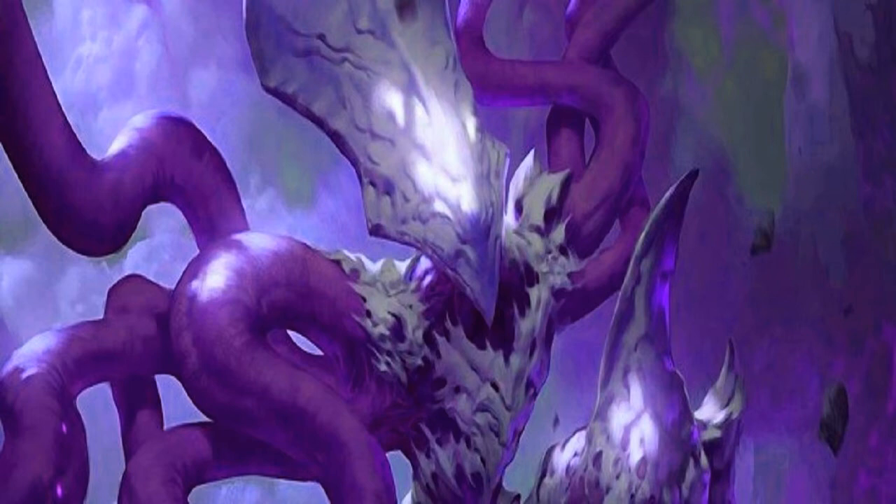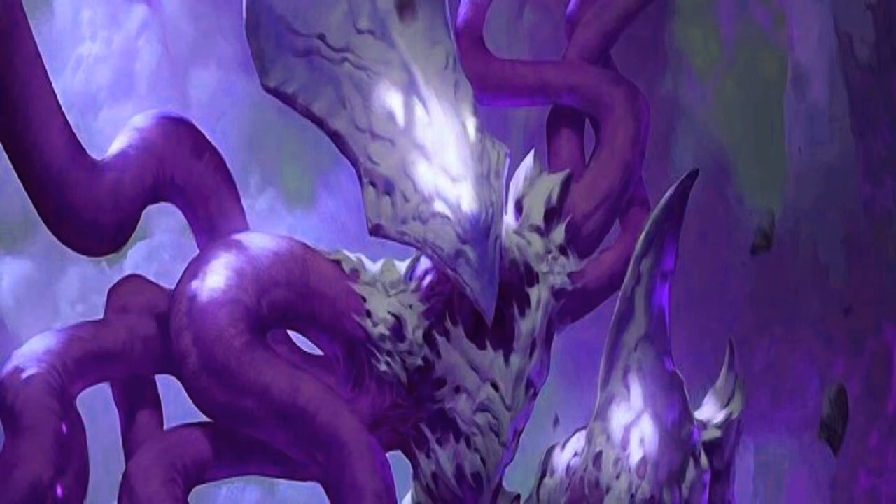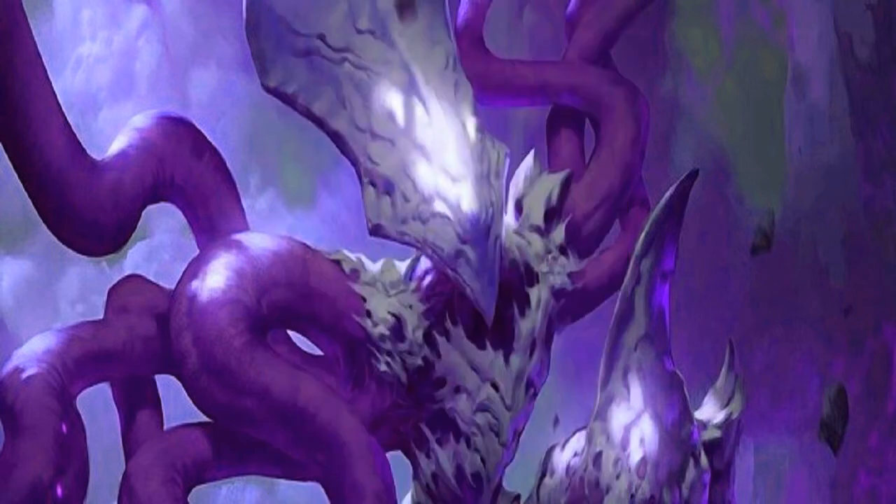Moving on to the sideboard — this is where we get interesting options for whatever matchup you're facing. I've built mine as some creature-based, some control, and some removal. We start with a full playset of Fatal Push. This allows us to remove creatures that are two mana cost or less, but with a revolt trigger it allows you to kill something that's four mana or less. Because we have a lot of Scions we can enable revolt quite easily, even on the opponent's end step.